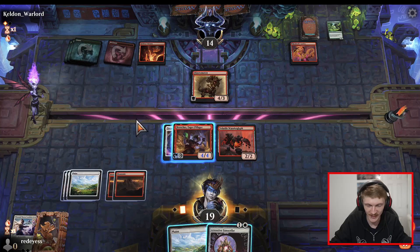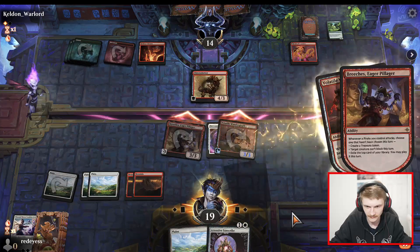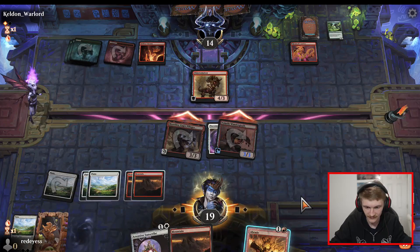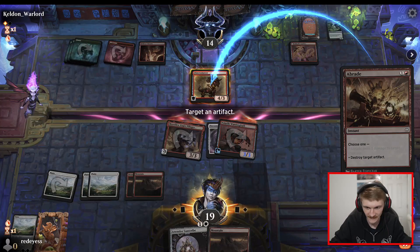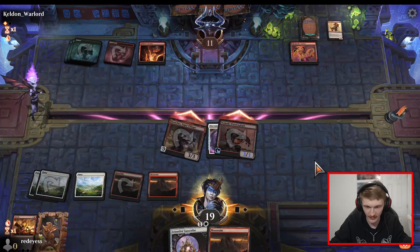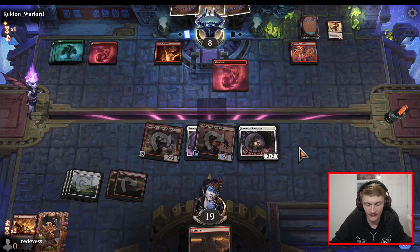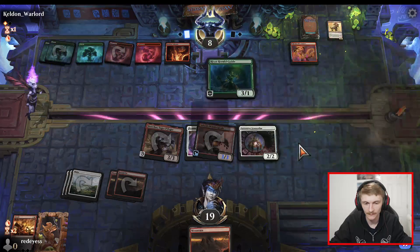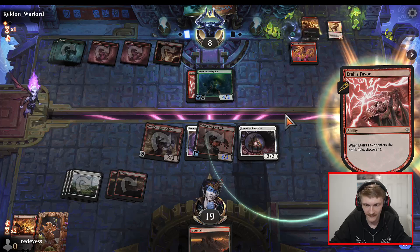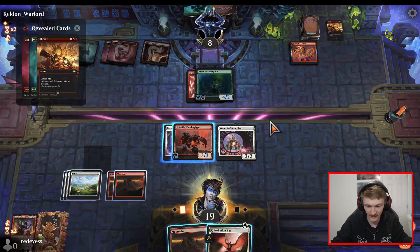Unfortunately sir, my Breeches has first strike — you hate to see it. Swap the equipment — non-land, yes sir! Let's kill that and get in for six because even if he transforms his dinosaur, we're just going to make it so it can't block, and then we'll slam down the Sunscribe. Looking pretty damn good for us. River Guide and he gets a land. Itali's Favor — that's scary. Abrade! Why did I move the enchantment over? Why did I move my equipment from Breeches? That was dirty. Let's go to combat, swing with both.